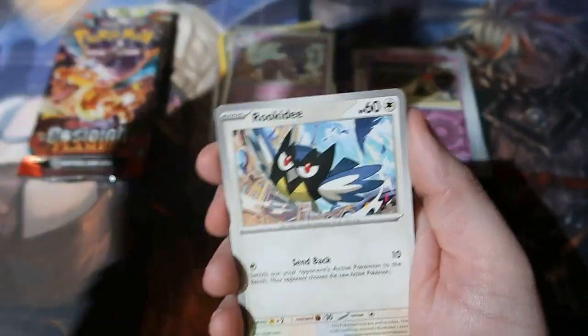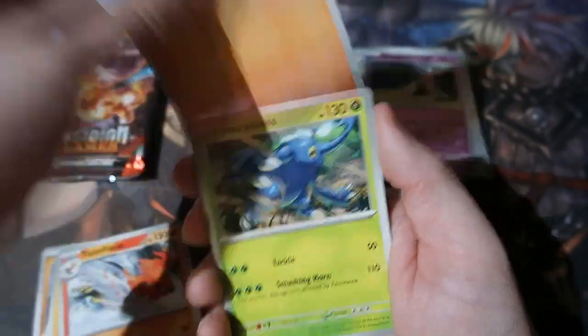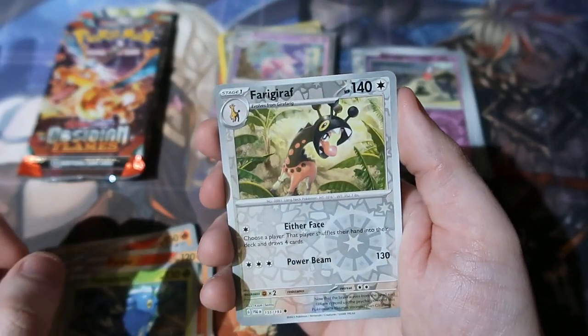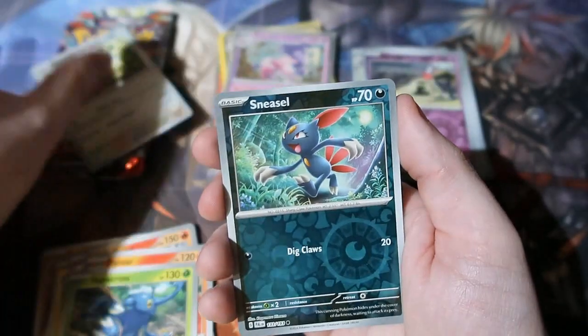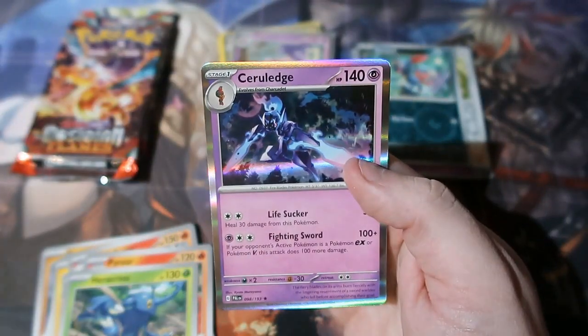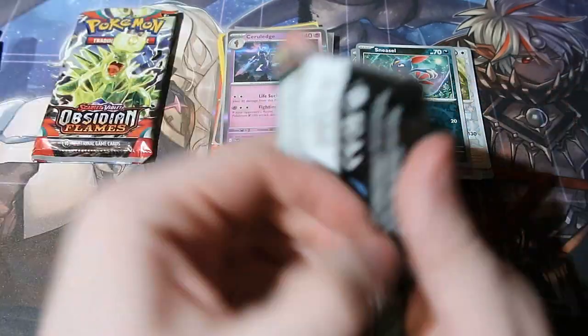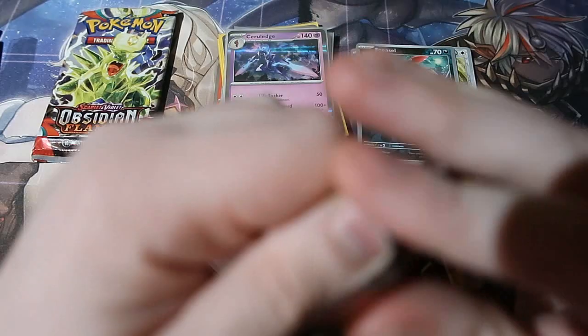Psychic Energy, Croagunk, Rookidee, Magnemite, Phalanx, Titan Flame, Pyroar, Heracross, Sneasel, and a cool one — the blue version, not the red version. That's the Ghost-type version. Now it's time for Obsidian Flames — can we get a Charizard?!